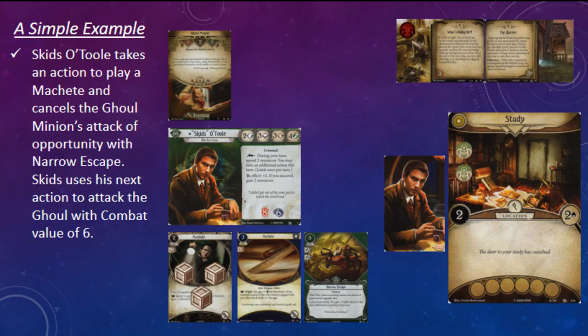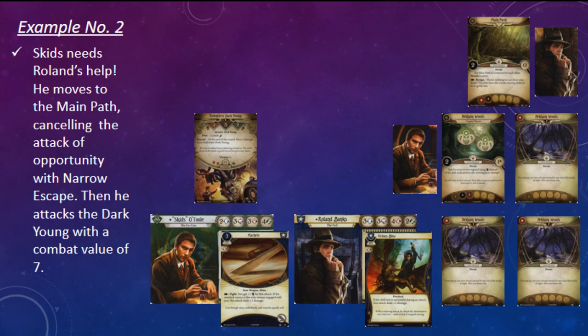Let's look at a simple example. If Skids draws an enemy from the encounter deck during the mythos phase and hasn't had a chance to play the Machete in his hand, Skids could play the Machete, cancel the attack of opportunity with Narrow Escape, and then attack the enemy with his next action — adding plus two to his combat value. Or if the Machete is nowhere in sight, Skids could take a move action, cancel the attack of opportunity with Narrow Escape, and follow it up with an evade action, adding plus two to his agility. If the Machete is already in play but Skids needs to move to a connecting location so that Roland can chip in with Vicious Blow, Skids can move, cancel the attack, and follow it up with a fight action — adding plus two to his combat value in addition to Roland's bonus.